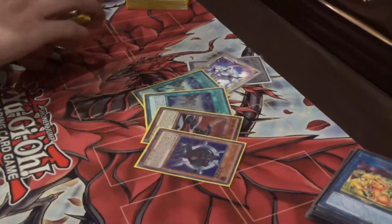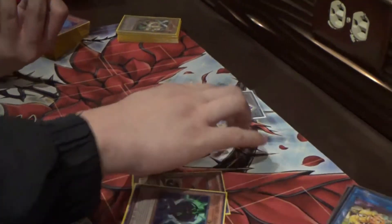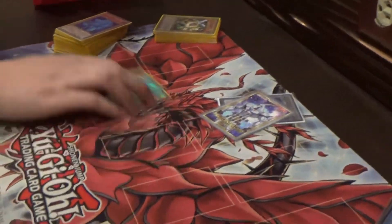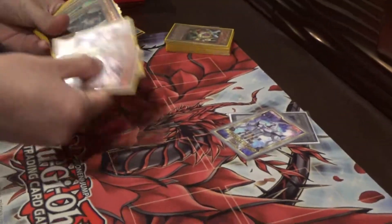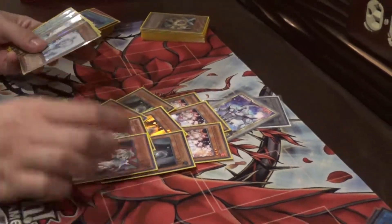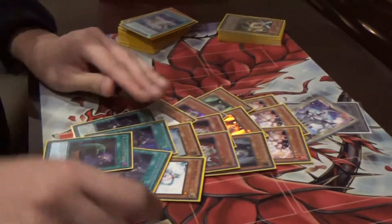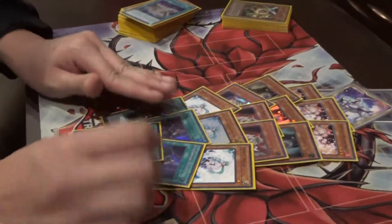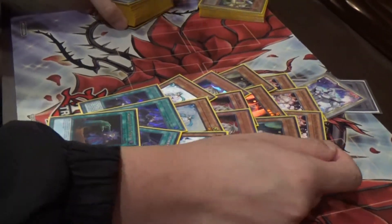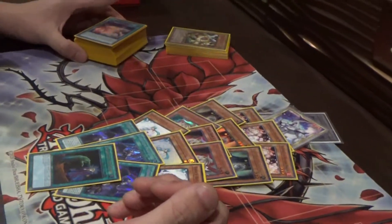And then just two Fusion SNE, because it's kind of bad — I don't want to play three. Just kidding, we could play three. For my defensive cards, I just play three Ash, three Belle, three Elgur, three Valor, three Droplet, one Called by. My entire lineup was fine. Belle only really hit like DPE and stuff today, but that card was completely fine because I played three Prank-Kids mirrors.